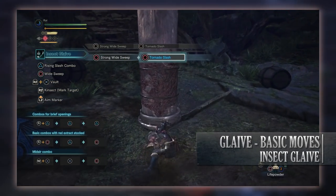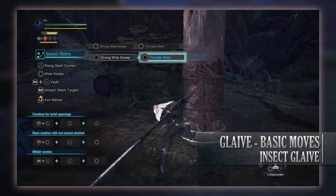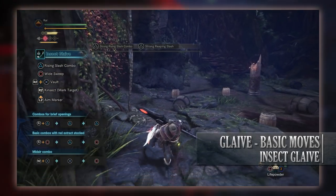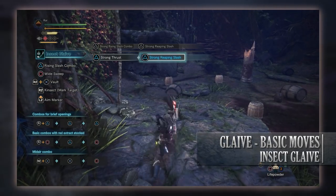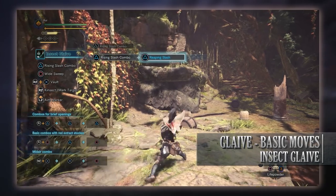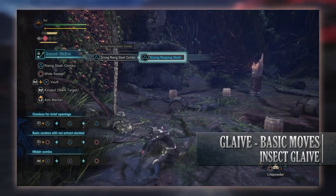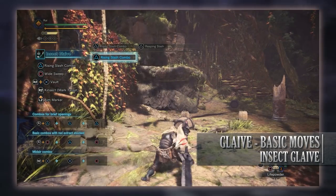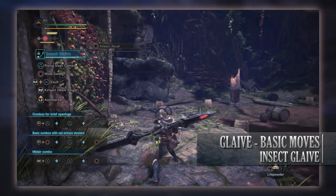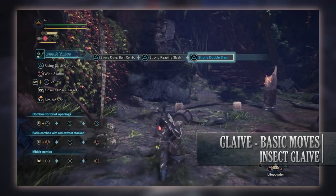The Tornado Slash is the strongest individual hit the Insect Glaive can do, so consider using it on sleeping monsters especially if you have no other options. Next is Thrust, done while walking by pressing triangle; with red extract this becomes the Strong Thrust. Next is the Reaping Slash, done with triangle after a Rising Slash combo, Thrust, or Strong Thrust — there's also a Strong Reaping Slash with red extract. Next is Double Slash, done with triangle following a Reaping Slash, which also has a Strong Double Slash version with red extract performed the same way.